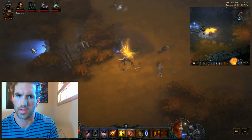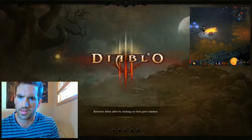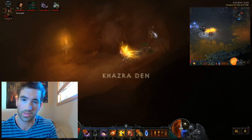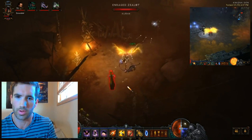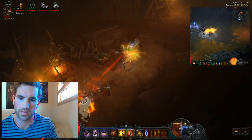Alright, I believe I found it — there's the Kezra Den. This part is slightly easy even on Torment 6, so you don't have to worry if you're thinking you can't kill people on Torment 6. It's actually very easy, especially if you have a demon hunter with range because no one can really touch you — you just kite them. It's very easy.